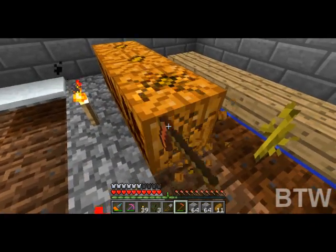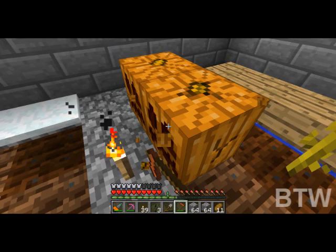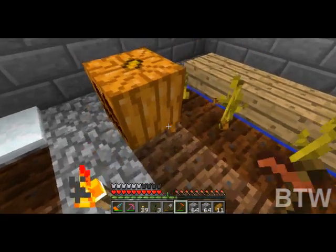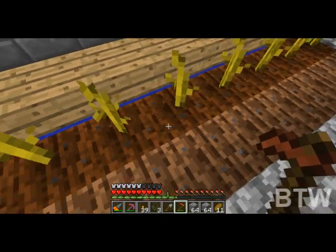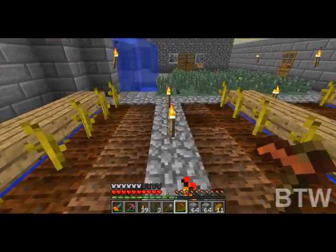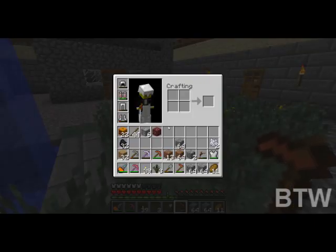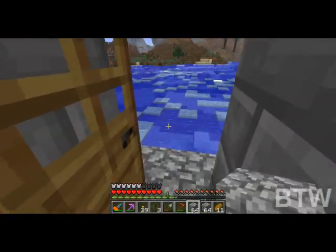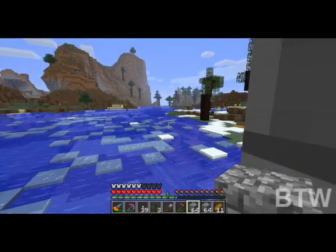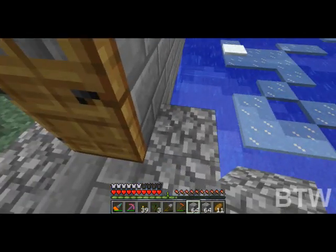I'm gonna keep the saplings with two blank spots in between each one. That allows for leaf growth and doesn't interfere with the other ones. Out here I'm gonna extend this, grab some saplings, and start planting away.